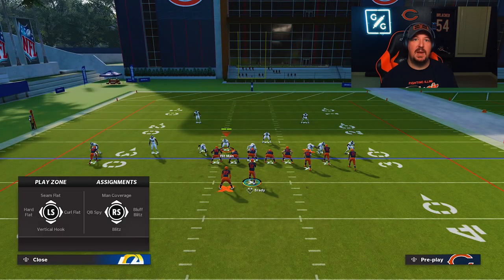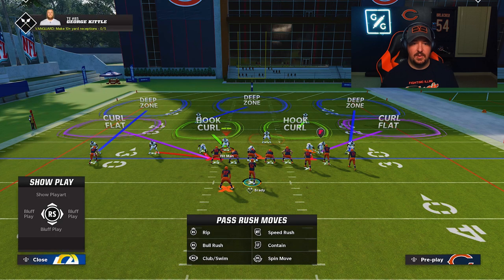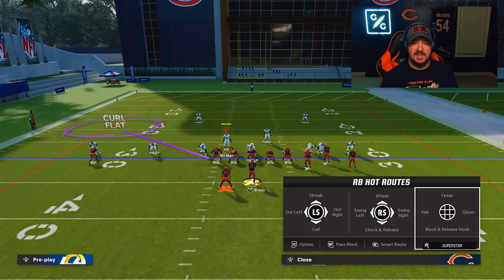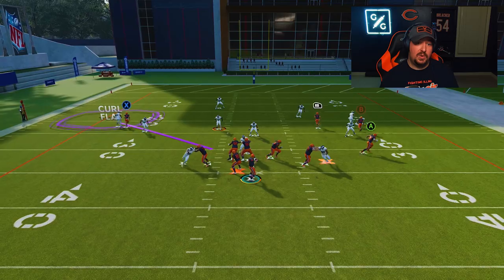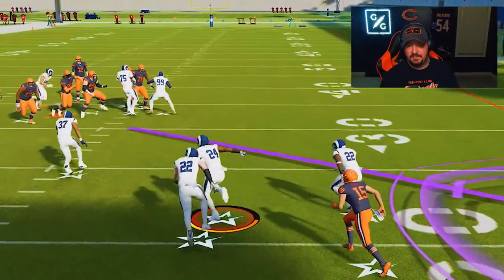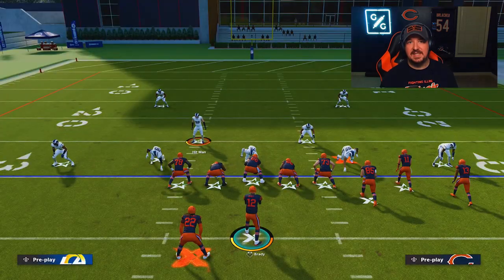The cool thing about this mechanic is that depending on what coverage you call, when you bluff blitz a player they will continue to play the assignment that they are in. On a Cover 3 Sky, he is going to drop into a curl flat. You're going to see right here that he basically takes a jab step and then backpedals straight into the curl area, which allows us to intercept that curl.